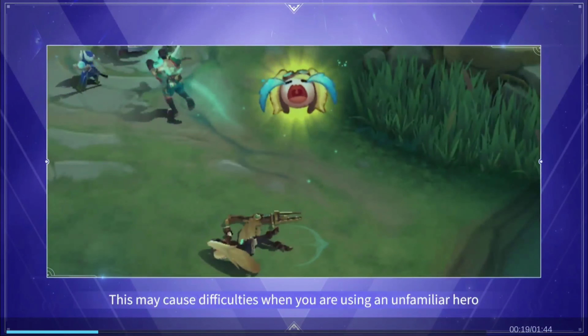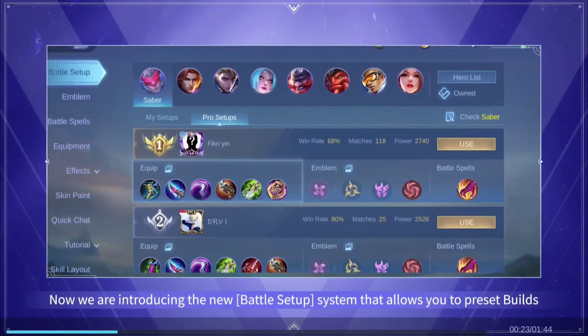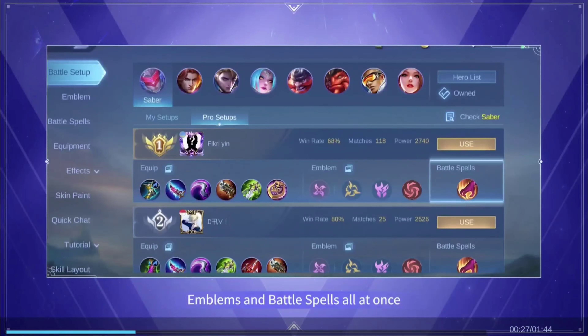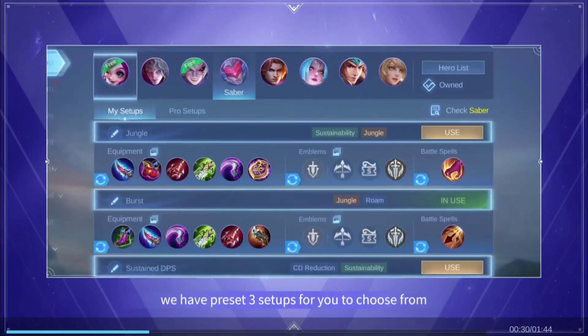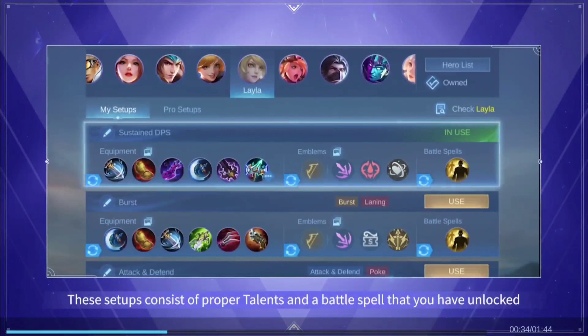We are introducing the new battle setup system that allows you to preset builds, emblems, and battle spells all at once. For each hero, we have preset three setups for you to choose from. These setups all consist of proper talents and a battle spell that you have unlocked.